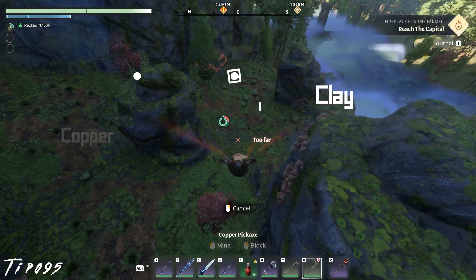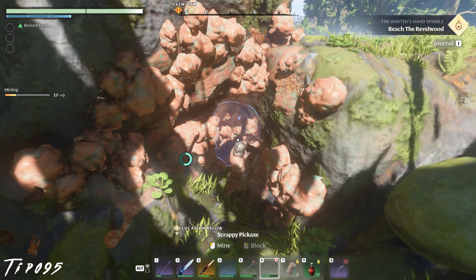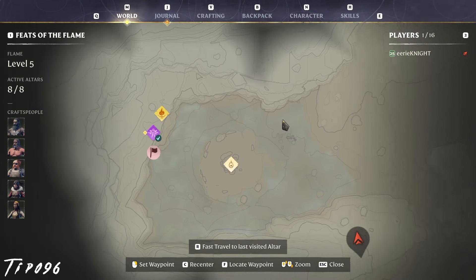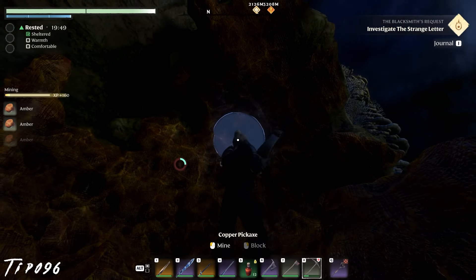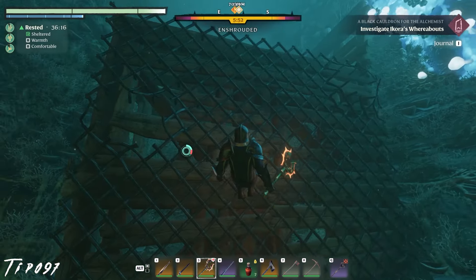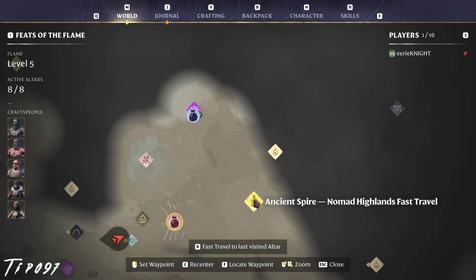Copper can be found in many regions starting in Revelwood — easy to spot and frequently near clay. Amber is mostly found in the far northwest region of Revelwood, actually within the cave containing the amazing farming chests, making that location even more amazing. Tin can be found in the mining rift east of the Imperial Capital in the shroud via a cave entrance, and also in the Nomad Highlands in the shroud rue cave located north of the ancient spire.